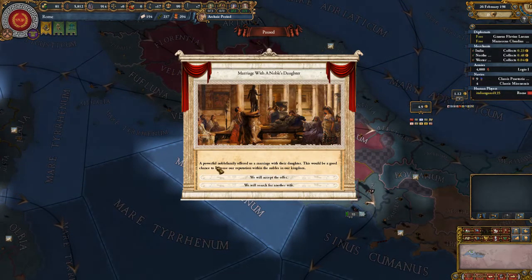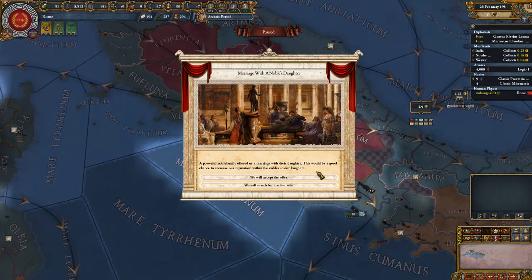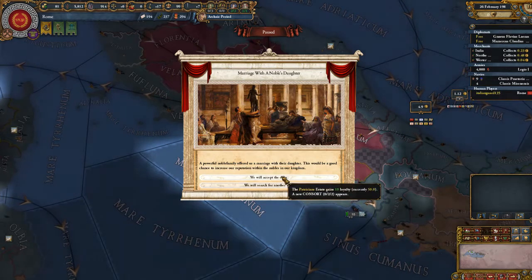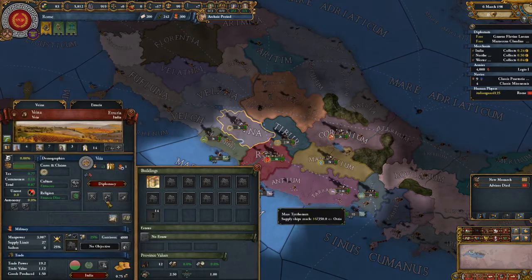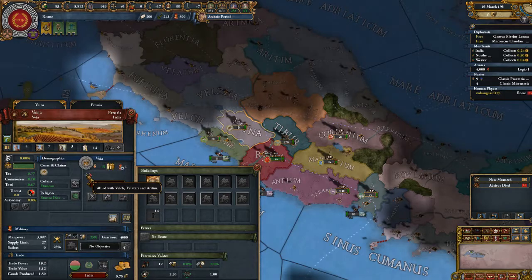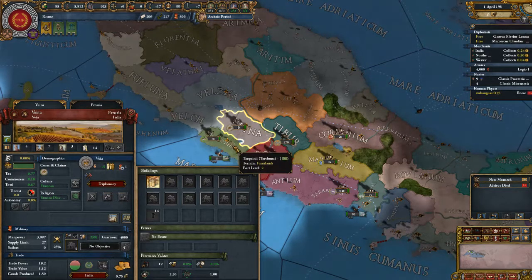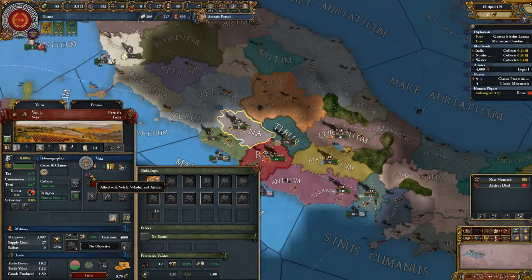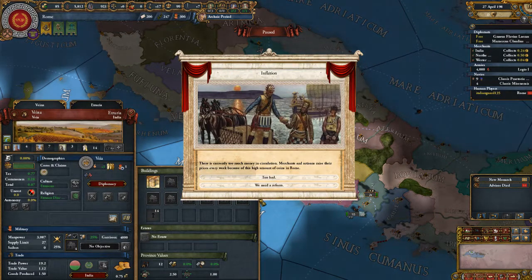Marriage with the noble's daughter: a powerful noble family offered us a marriage with their daughter. This would be a good chance to increase our reputation within the nobles in our kingdom. Accept the offer. She's not great but... There it is. Holy cow, all these weird events are popping up now. There's currently too much money in circulation.